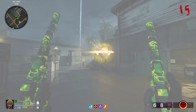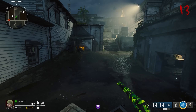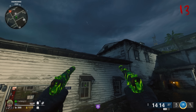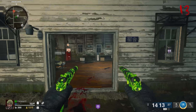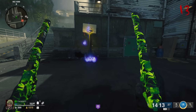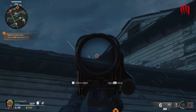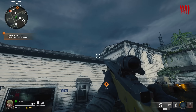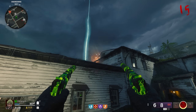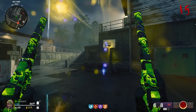Our next Easter egg is on Terminus and it involves scoring a three-pointer. Come to the spot shown in the gameplay — there are a few ways to do this depending on what weapon you have. You're basically going to be shooting a basketball which is lodged on the roof. If you're using an explosive weapon, splash damage works in your favor, but be careful because there's a chance the basketball misses the hoop on the other side of the building. If you do it successfully, the basketball will go in the net and you'll get a bunch of points.